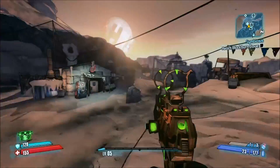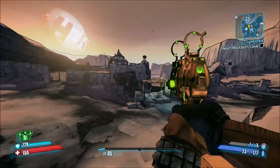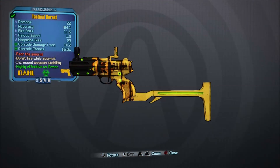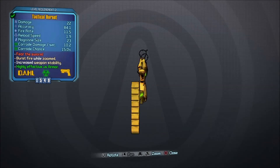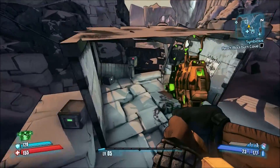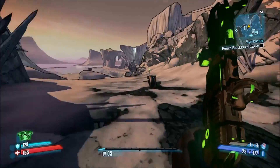We have to go to Black Bone Cavern which is sort of over that way. If you're wondering what this gun is that I have, it's called the Hornet — it's a legendary pistol made by Dahl. If you saw my legendary guide you would have seen that I got it and how I got it.